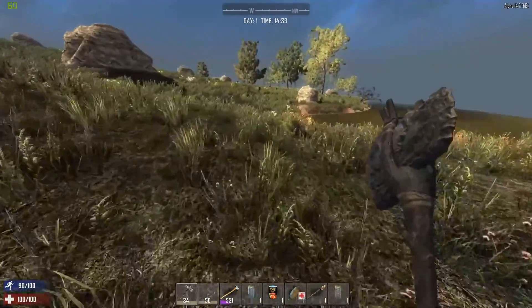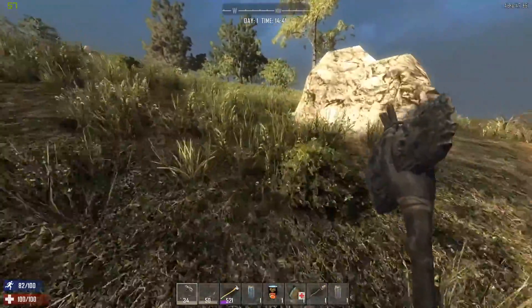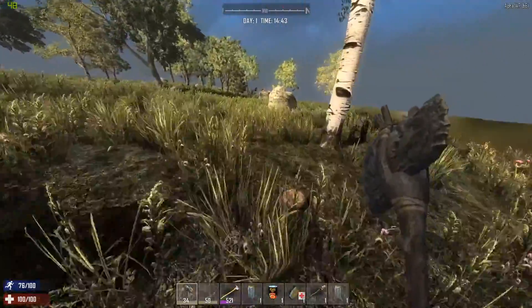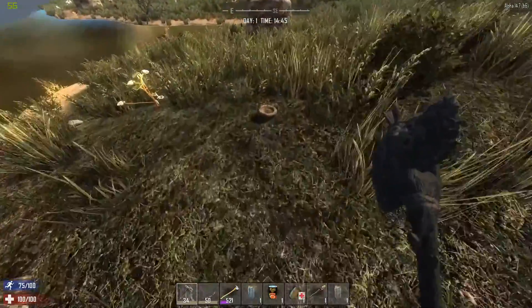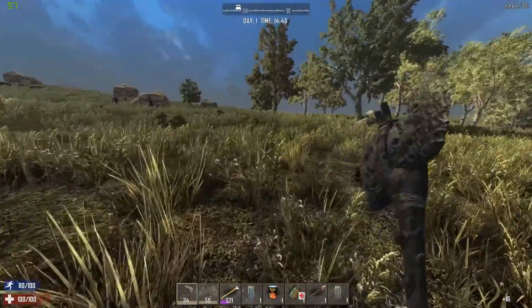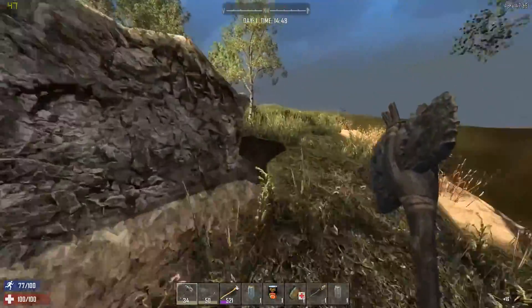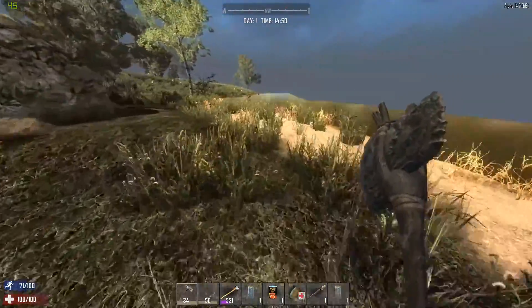Let's keep heading that way and see what it looks like — this shorefront may push us back into the destroyed building zone and you do not need to be going in there on day one. If you start in the destroyed building zone, make your way out of it. If you start in the snow zone or the desert zone, make your way out of those too.